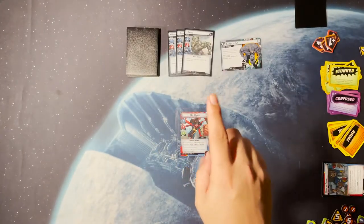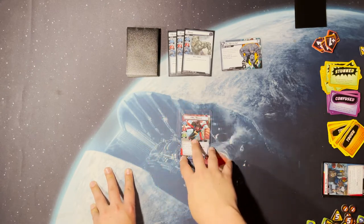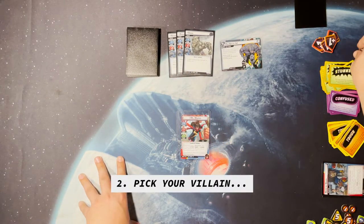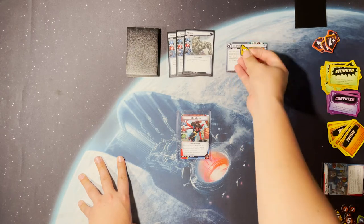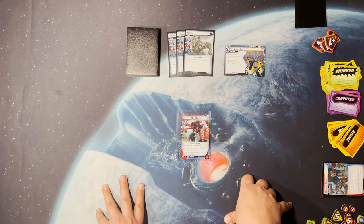Step two: pick your villain — the villain you want to fight against. You want to build around the hero, but you also want to build according to your villain. For example, Rhino is very good at attacking but not at scheming, so every turn he's going to be putting one threat on and attacking you. If I play Justice with cards that remove four threat for two cost, but Rhino only adds one threat, Justice isn't really worth playing against him.